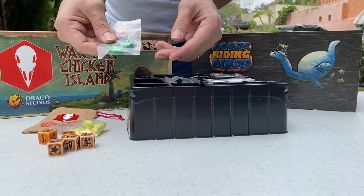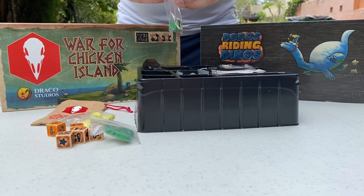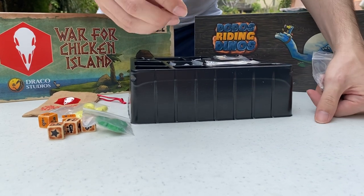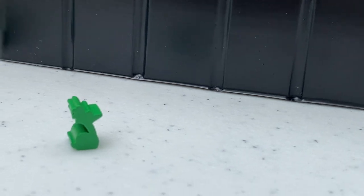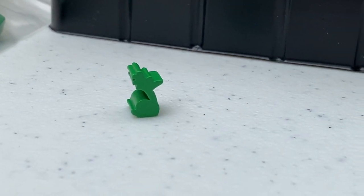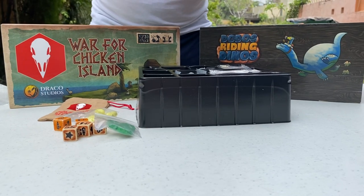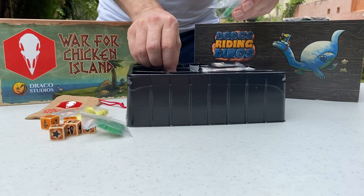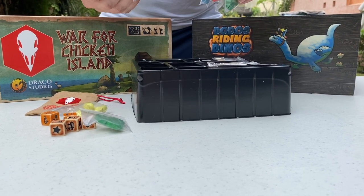And now you can see the humiliation tax token for the fifth player. Now the chicken meeples — you can use these to mark on the battlefield which player each machine belongs to. We have them for all players, and they are a Kickstarter exclusive component. We have red, blue, and black.